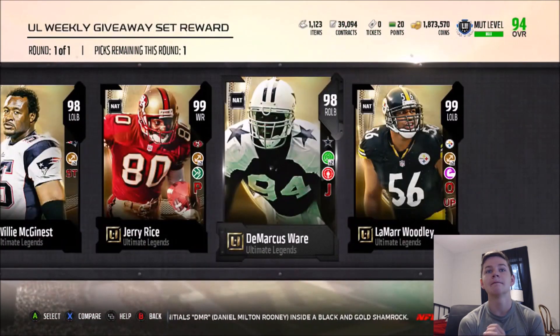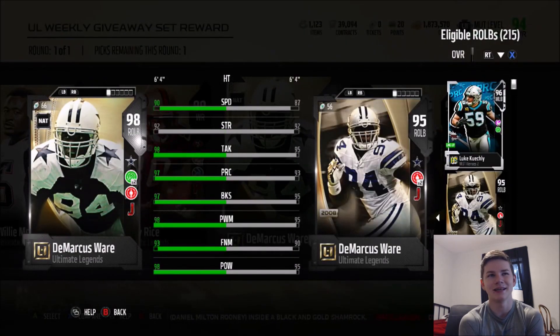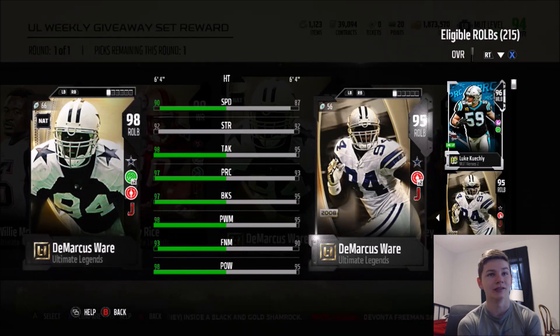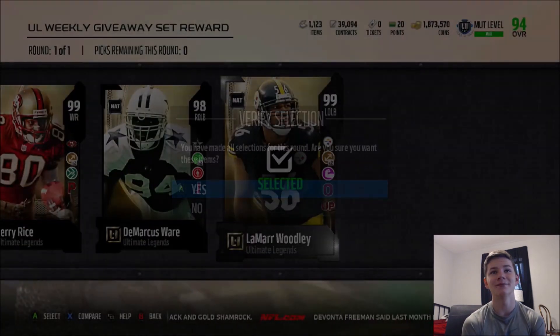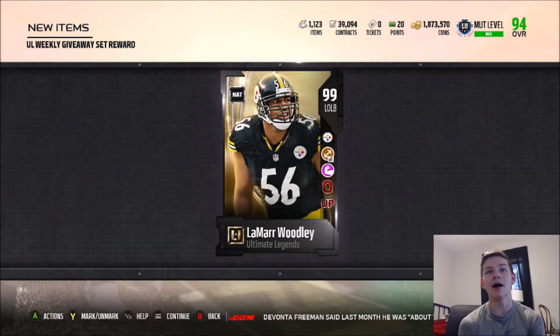Last card: 98 DeMarcus Ware. Card's pretty good — 97 block shed, 98 power move, 90 speed, 90 strength. But just taking a look at all the people we pulled, I'm 110% going with Lamar Woodley as my pull. Definitely will not regret that one.